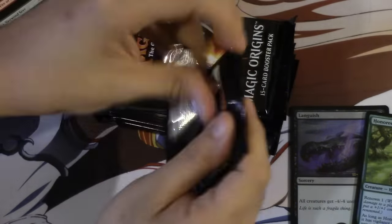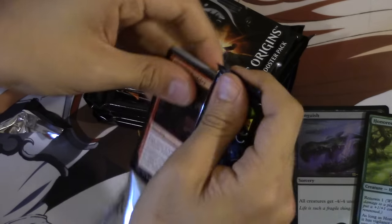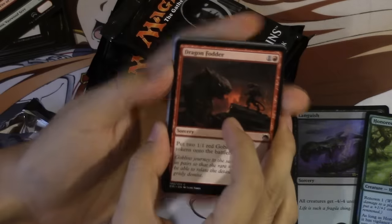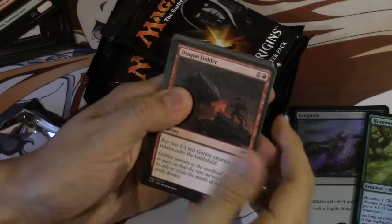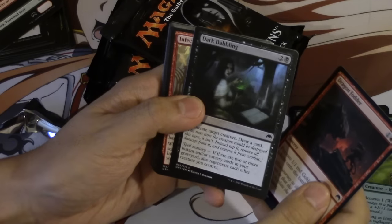Hopefully a planeswalker. These packs feel a lot fatter than regular packs — there's something like fat in the pack. There's like a tip card and land. Fodder. Love the original art.